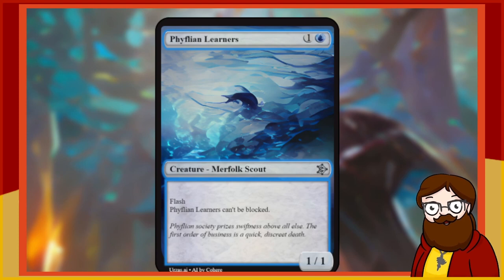Fiflian Learners is a 2-mana 1/1 blue Merfolk Scout with Flash. Fiflian Learners can't be blocked. That card's actually pretty cool — you can flash it in as a blocker, or just have it as an unblockable attacker. 2-mana 1/1 unblockable, I'm into that — that's fun.